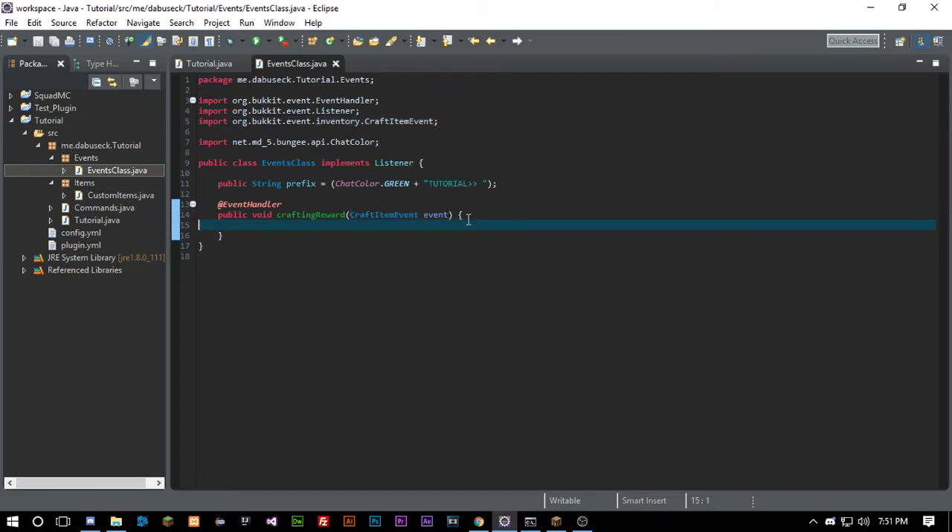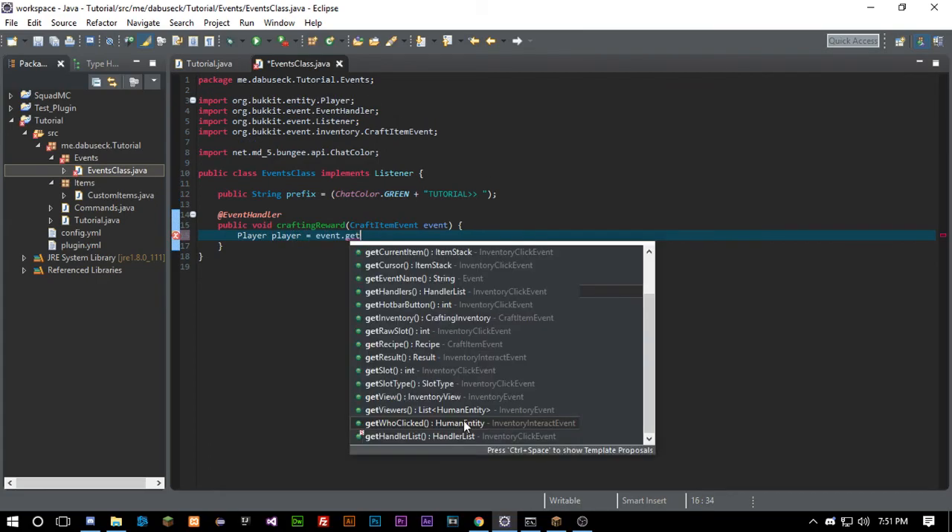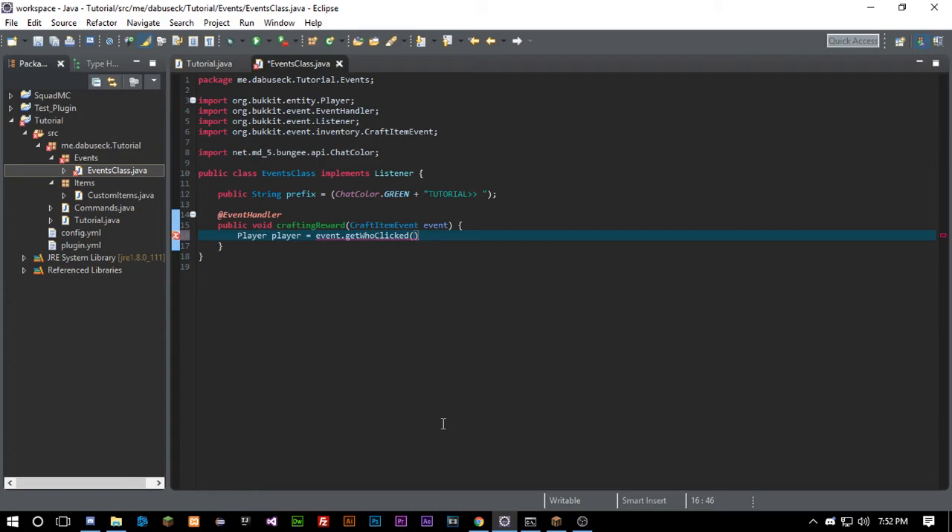Pretty much anything that happens when the player crafts an item is going to run through this method. We're going to cast the player — so we call event.getWhoClicked() and cast it to Player, not HumanEntity. We can keep it as a cast to Player because no one else can craft items besides players.